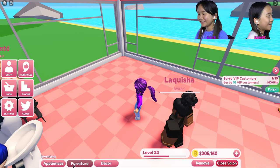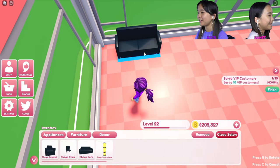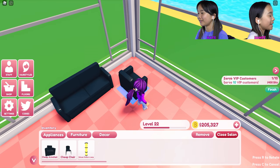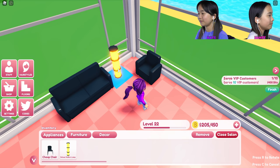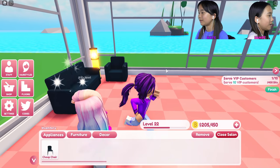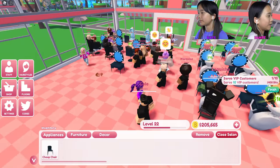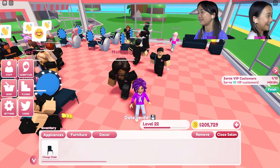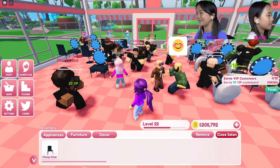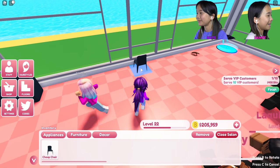So you walk in and the cashier area is like right here. There are three rows on this side. I might change it later if I have time. My waiting room is in the front. I think you should put the waiting room up here even though the teleport to go upstairs is over here. I'm gonna add more over here anyway.